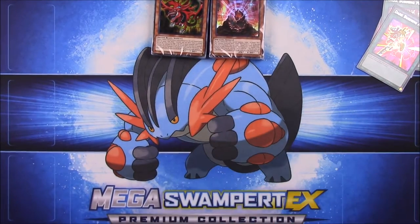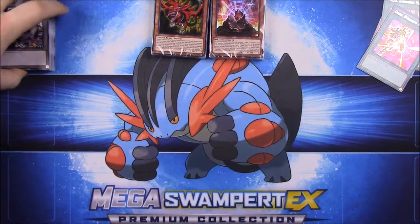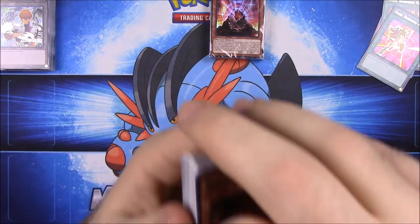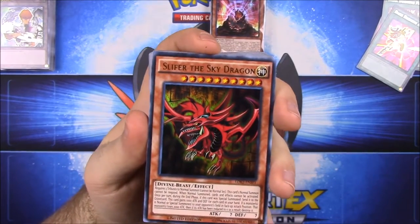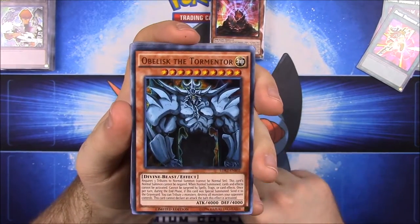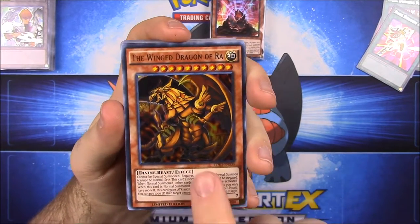I don't know much about YuGiOh anymore. I remember it when I was a kid but I got rid of all my cards a couple years ago and kind of said goodbye to YuGiOh. Now we're opening the next pack. We have Slifer the Sky Dragon, Obelisk the Tormentor - I remember that - so this may be Yugi's deck. The Winged Dragon of Ra.